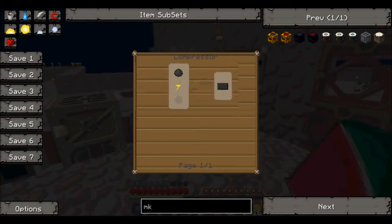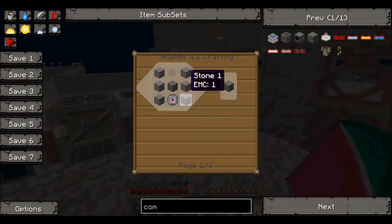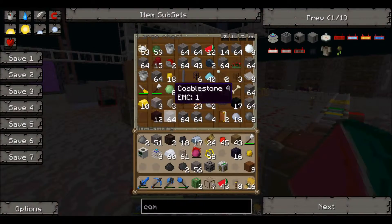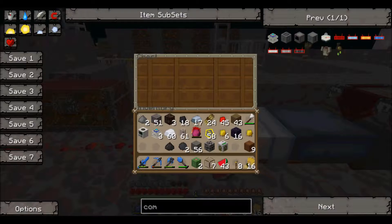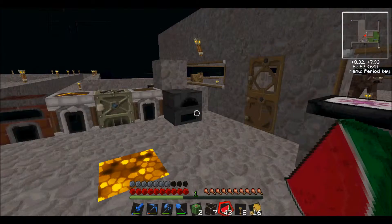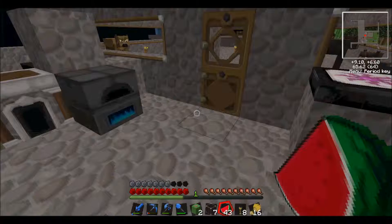I need to make the carbon plates with a compressor. I need a stone machine block — no problem. I just need to make some of that. I have a piece of copper, and I am going to need a piece of refined iron. After that I'll start smelting my sticky resin.